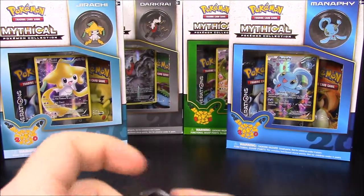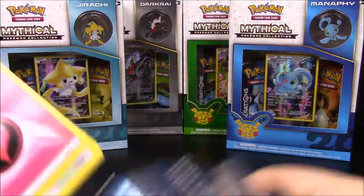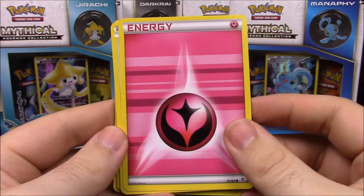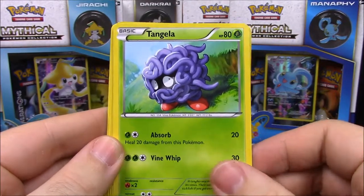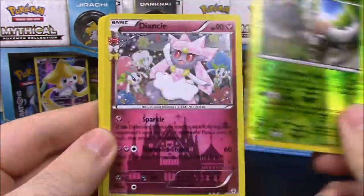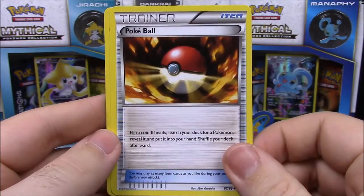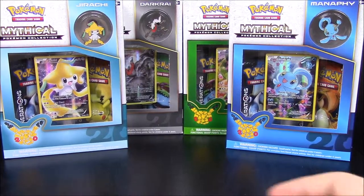Now we've got our two card packs for the Celebi set. Let's see if we can get anything new in here, hopefully. First up we have Fairy Energy, Doduo, Tangela, Gastly, shiny Pinsir, Diancie, Tauros, Chikorita, Poke Ball trainer, and Persian. Again nothing new out of that one.